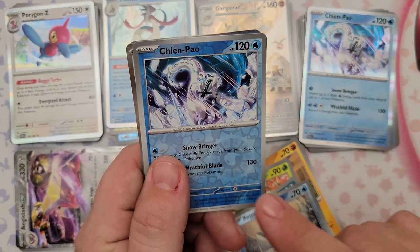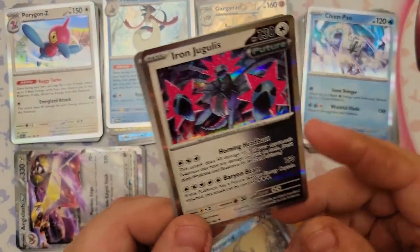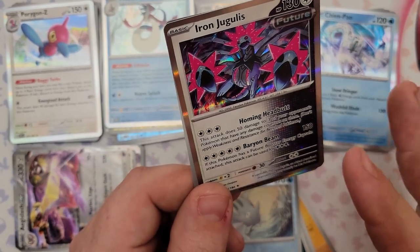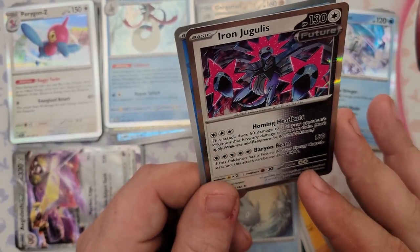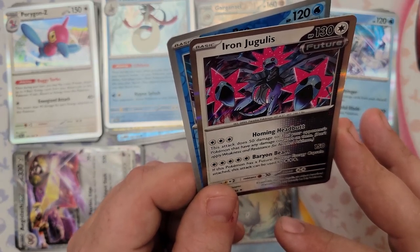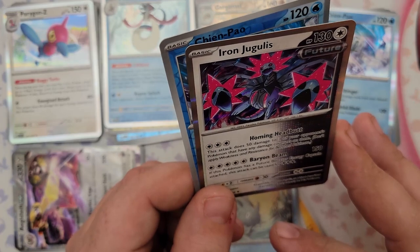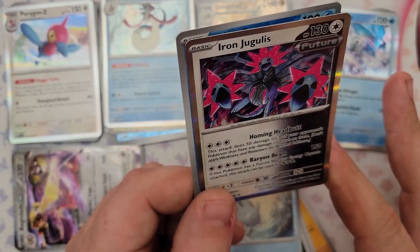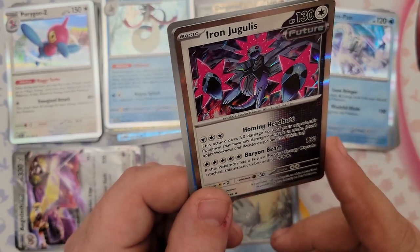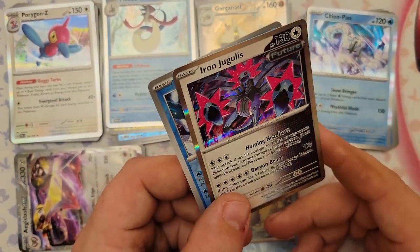The rare from pack six is Iron Jugulis — one of the Future Pokemon. For three colorless energy this attack does 50 damage to up to three of your opponent's Pokemon that have any damage counters on them, so it's wrecking the bench. For five energy Baryon Beam is its big attack, but if this Pokemon has a Future Booster Energy Capsule attached the cost reduces to three — which you really need, because getting five energy on a Pokemon is ridiculous when most decks run 12 or 13 energy.